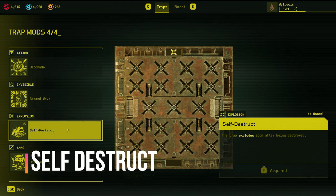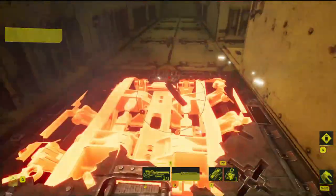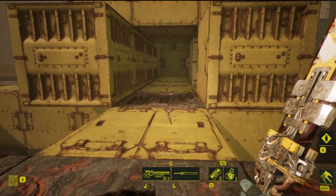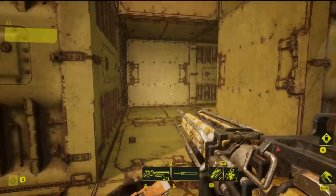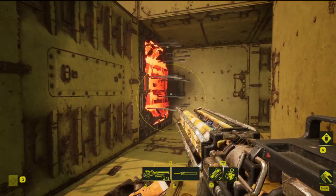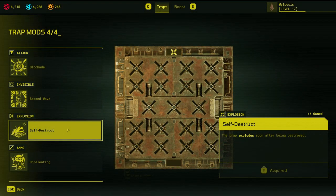Self-Destruct is actually one of my personal favourites. It does exactly what it says on the tin, and I think Impalers are the best trap to use this mod with. Use of it is very similar to Unrelenting, however the explosion radius is actually slightly larger than a re-triggering of the trap hitting nearby cubes. Self-Destruct is generally better for catching out slow players, rather than slowing down fast players, which Unrelenting is better at. So watch your replays and pick the appropriate one based on who is commonly running your outpost.